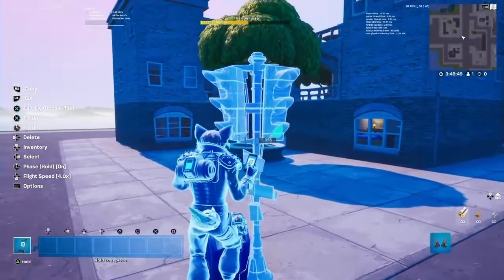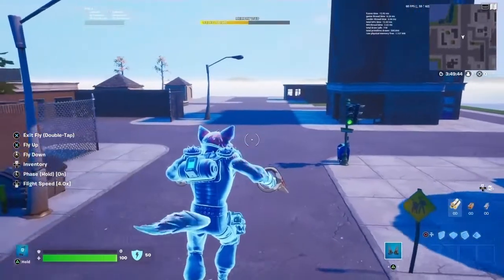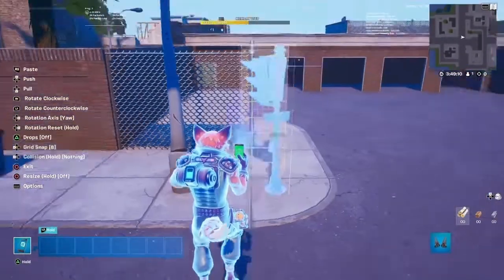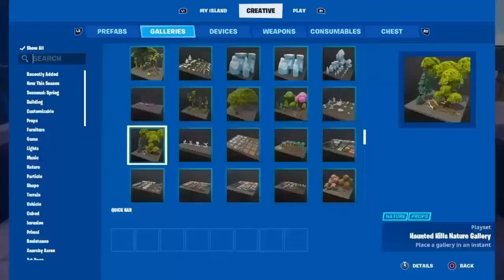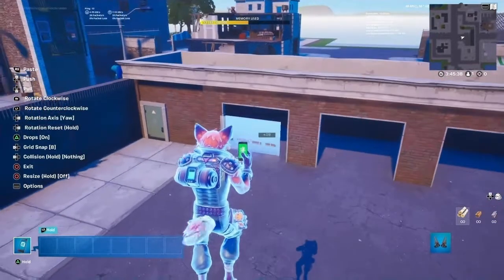I realized I placed the lights a bit wrong, so I just had to fix that. Now that I'm almost done with the streets, I decided to just go and finish the garage doors and see how that looks.